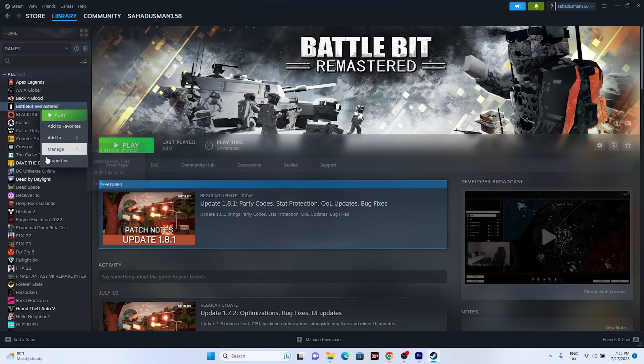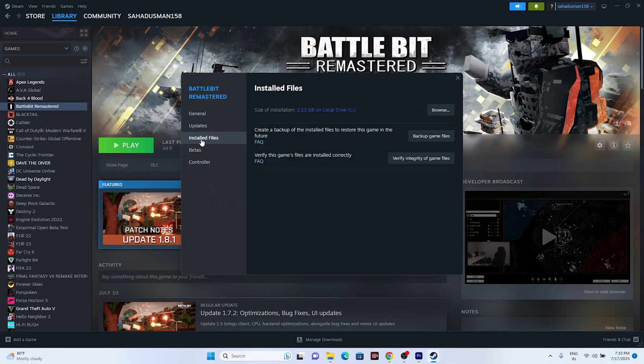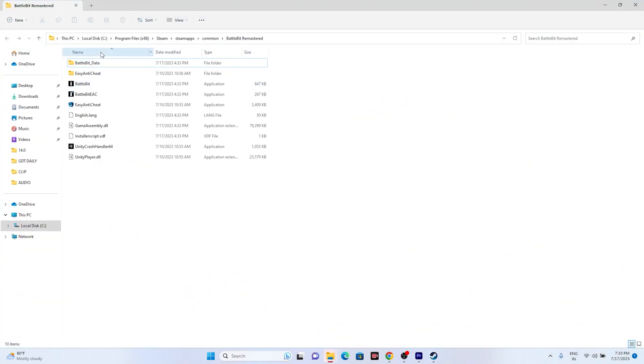To launch from the installation folder, right-click on the game and go to Properties, then go to Installed Files and click Browse. The path will be: This PC → Local Disk C → Program Files (x86) → Steam → Steamapps → Common → BattleBit Remastered. Try launching the game directly from this folder instead of through Steam — this did work out for many users.